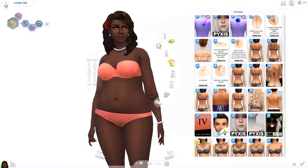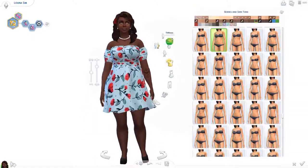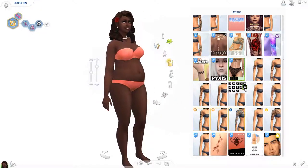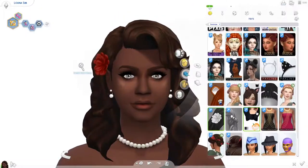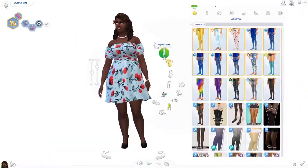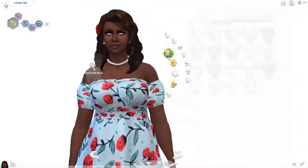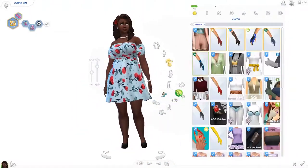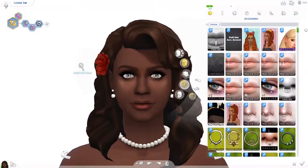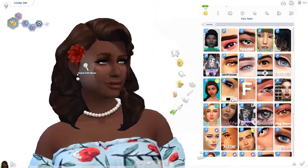I gave her her traits off screen, but I based them on Luna and how she is. Luna is a hyperactive, very confident kind of guinea pig. I gave her the dance machine and the active traits because that really suited her. I did give her the cat lover trait — I found that very fitting for this Sim. I don't know why I didn't choose self-assured, but sure. And I gave her the soulmate aspiration. Maybe it's the flowers, but it just felt right.